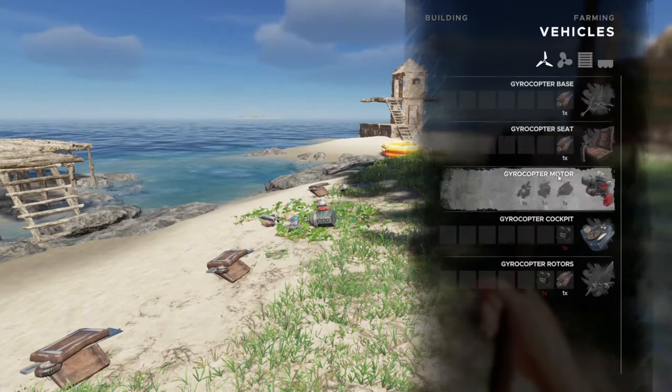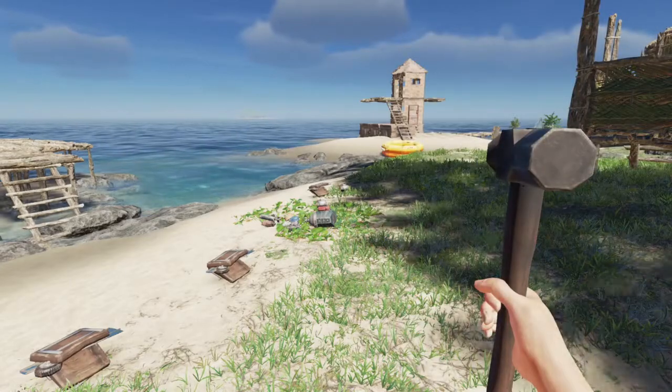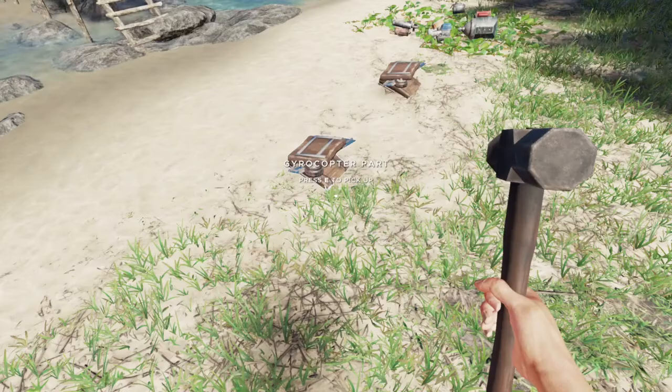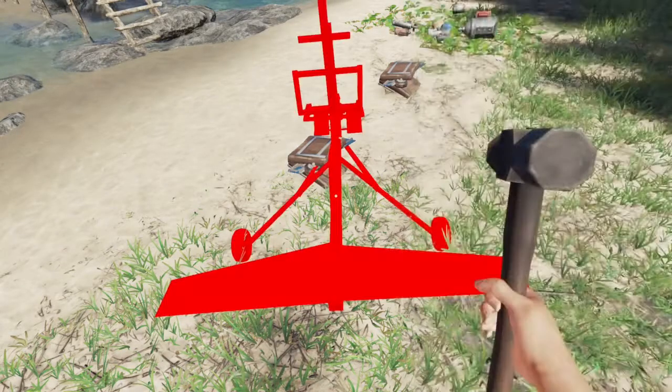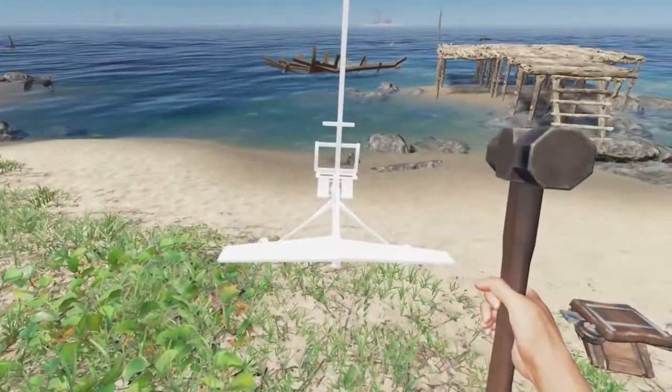First we build the base, then the seat, motor, cockpit, and rotors. You've got to make sure you've got a hammer equipped, but to get started with the base you just need one gyrocopter base. We'll just put that down any old place.